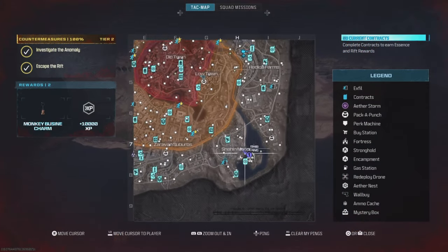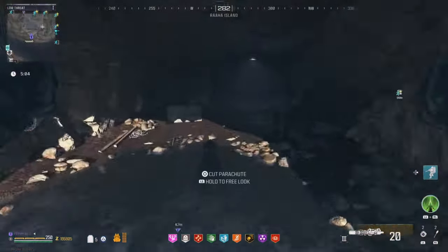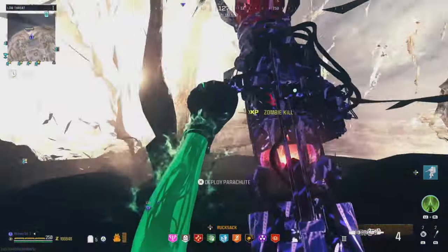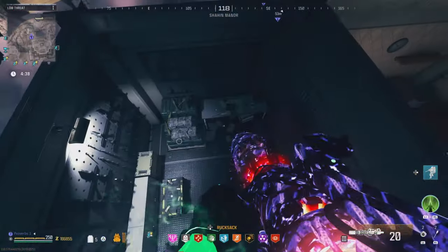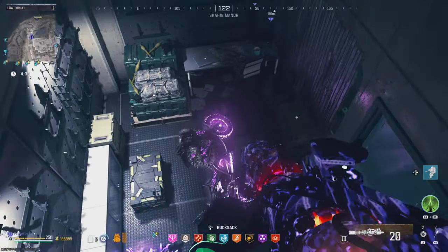The instant loot glitch is still working. To do it, you will need to head to this location on the map with a pack-a-punch scorcher and the blood burner key. Use the thrust ability three times while pushing into this lamp and it will glitch you through the ceiling. Then walk over to the vault, use the blood burner key, and the bike will spawn inside the vault. Get on the bike and loot the vault, but just watch out for the mimic.